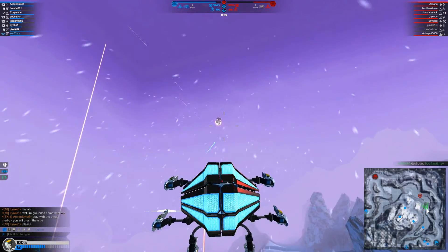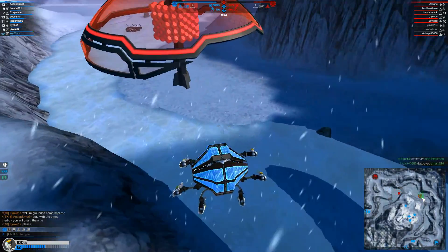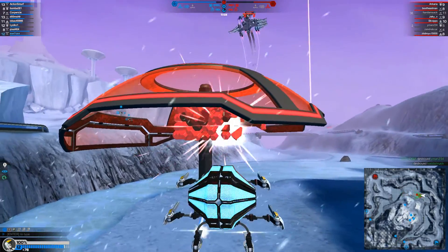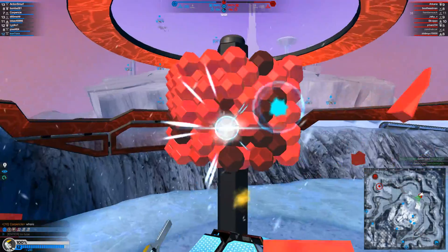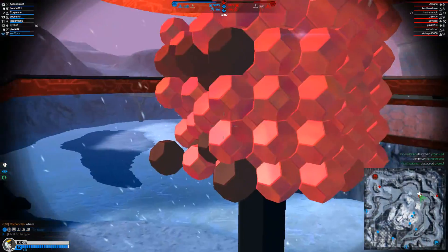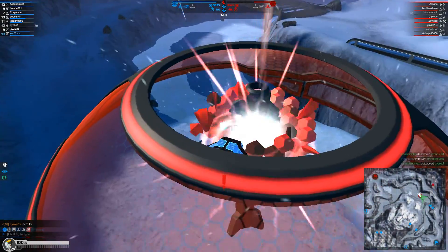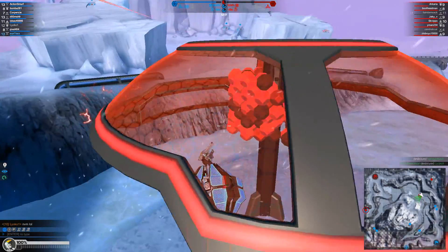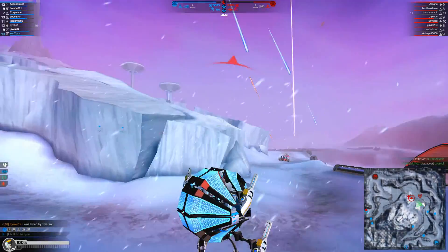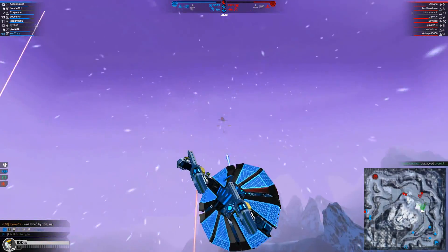The middle fusion tower has been captured. Clock cycle booster activated. Plasma bomber spotted. Rail tanks spotted. Your middle fusion tower is under attack. SMG tank spotted. Medic hover spotted. Plasma bomber spotted.